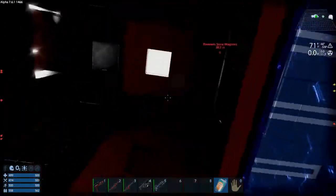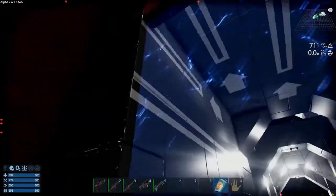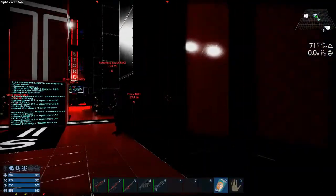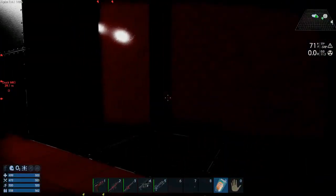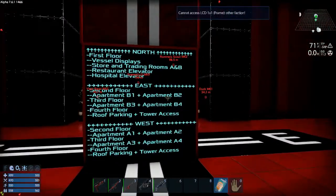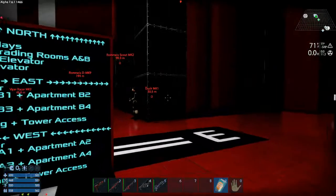Here we are in the store. As you saw from the outside, it is impressively massive — very Romanesque looking. It's got parking over there, and on the side they also have landing pads where you can spawn in your CV for a price. You've got north, vessel displays, store and trading rooms, restaurant, elevator — you can freeze-frame this and figure out where everything is, but we're actually gonna go around and have a gander.